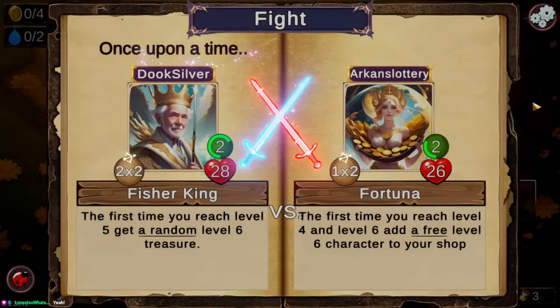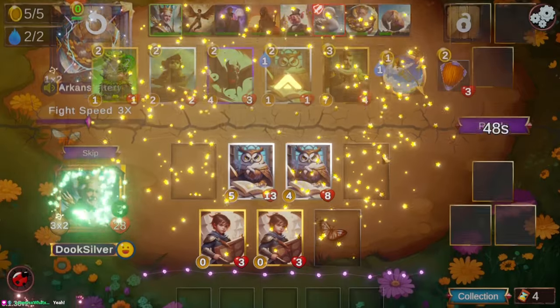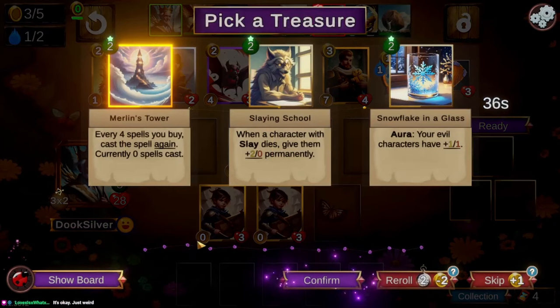I definitely should have taken that sword — that was a huge mistake. We are going to be able to sell our sword for a second unit though, so it's not all hopeless. Taking the sword there is just objectively correct, just to store the gold in case we didn't want to buy a character.